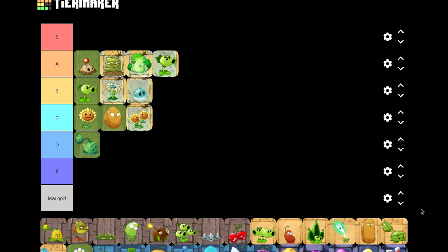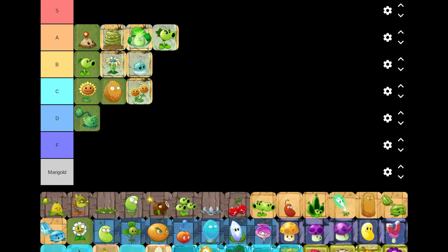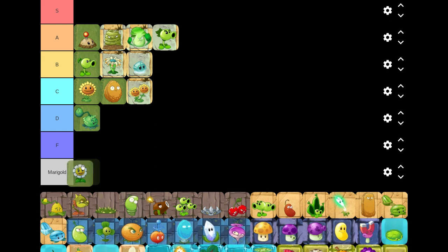Let's get Marigold out of the way. Marigold is one of the worst plants - it's just a crappy plant because you don't actually use it in levels. It's in the Zen Garden and it just gives you some coins, and that's it.